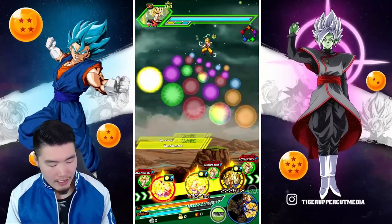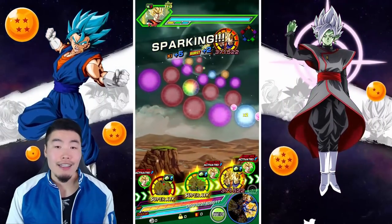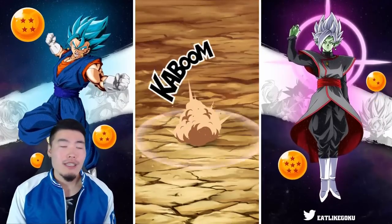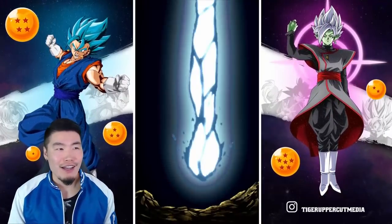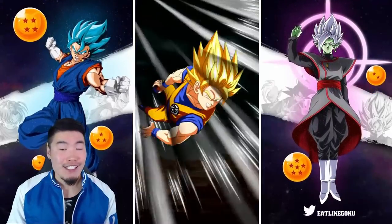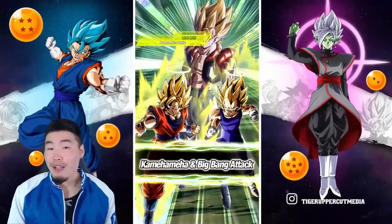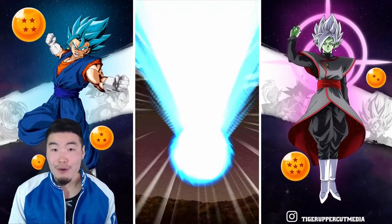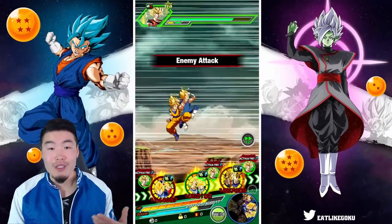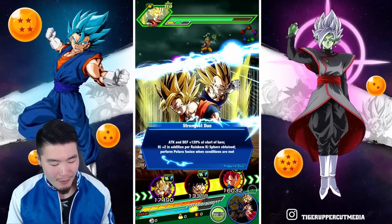Here we go. At this point we can exchange the Goku and Gohan as well as the Vegeta and Trunks, but I would highly not recommend it because they stop stacking defense after they exchange. The only time you'd want to exchange these guys is on the very last rotation when you know for 100% certain that you've won the match. But even in that case, I still probably wouldn't — I prefer to play things safe. If I was going for a no-item run, then yeah, we'd take the risk. But that's not what we're doing here.